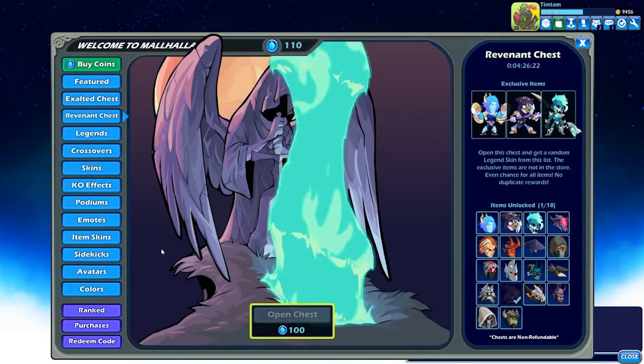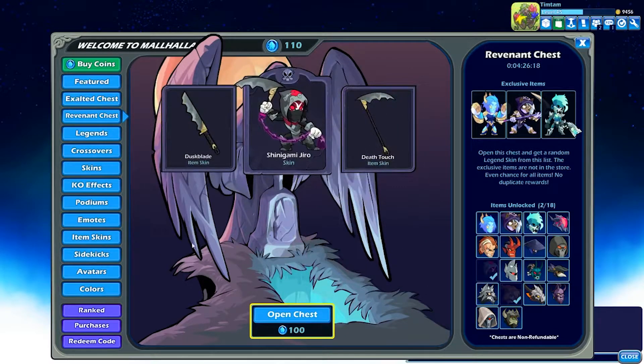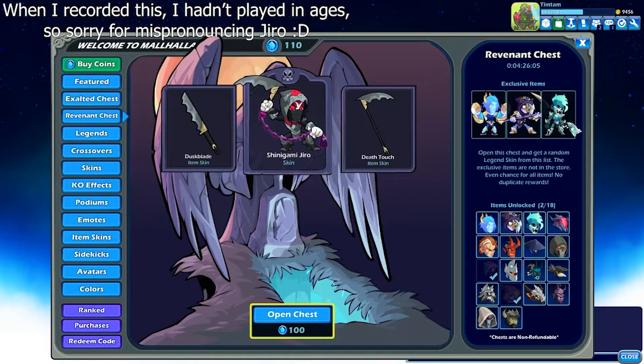Come on, give us the goods! Oh, the Shinigami Gyro skin — very nice actually. The sword and scythe look pretty clean. We got the Dusk Blade sword and Death Touch scythe. The skin overall I actually really like — Gyro is just a cool character in general.